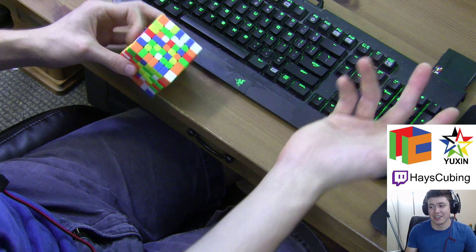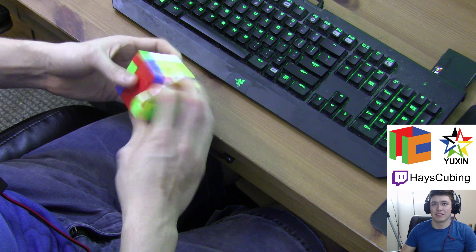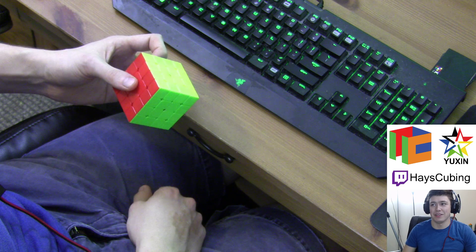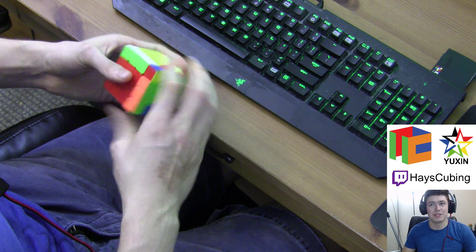Always think about why I'm saying something, or think: maybe there's something better. If you're in chat and you're telling me there's something better — like the other day, I was using this e-perm and doing two rotations instead of just doing F, U-prime, F2. There's simple stuff that I miss all the time. Just because I'm saying something doesn't 100% mean it's right, although usually top cubers know generally what they're talking about.